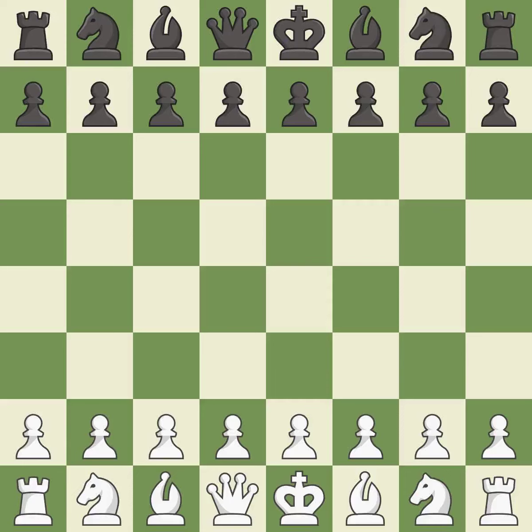Sicilian Defense, Alapin Variation: 2...Nf6, 3.e5, Nd5, 4.d4, cxd4, 5.cxd4, d6, 6.Nf3, Nc6, 7.Bc4, Nb6, 8.Bb5. A close game that was lost by a mistake.